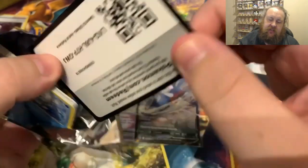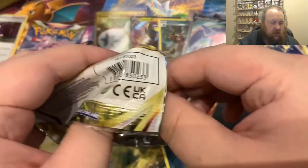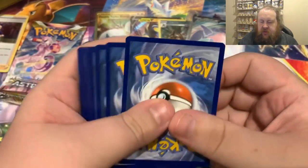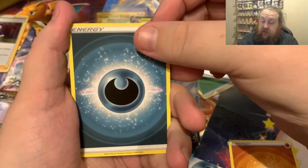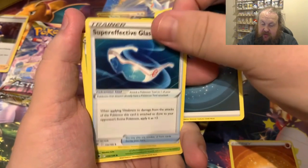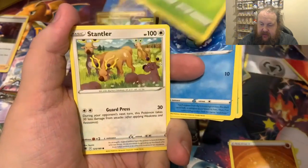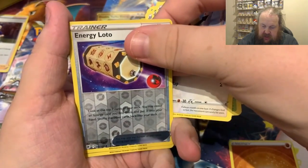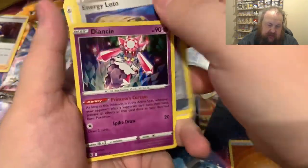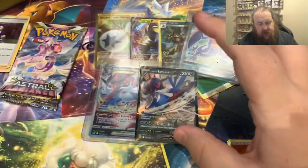Two packs left. What I've noticed - I don't know whether they're all on the left side of this box - but only one character card so far, whereas in a couple of the other boxes we had like two or three at a time. Maybe they're all in the other side. In this one we get dark energy, Super Effective Glasses, Qwilfish, Unidentified Fossil, Oshawott, Scyther, Stantler, Yanma, Hoothoot, reverse Energy Lotto, and Deino - I know we've had that one before.